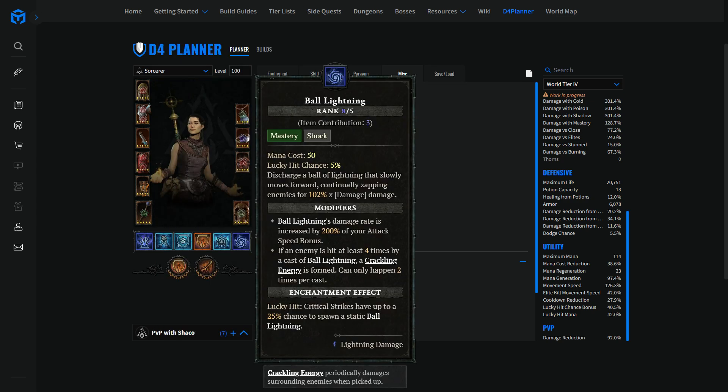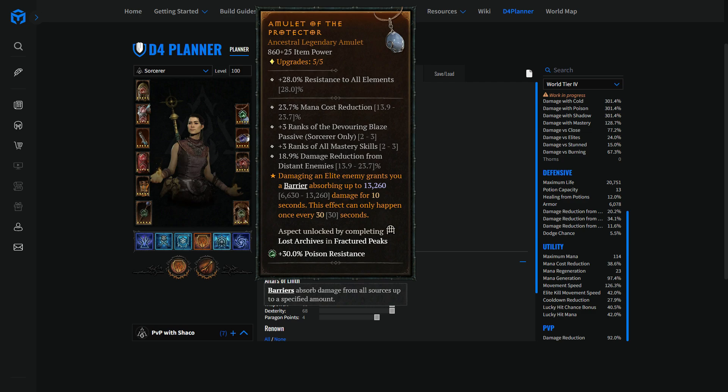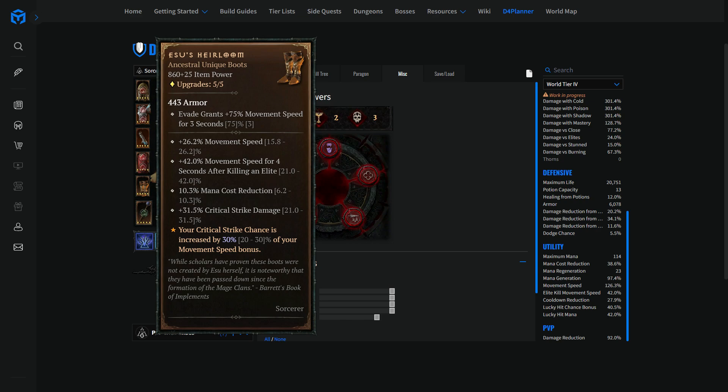By just having one movement speed roll on your boots and having that, you'll be capped out most of the time at 200% movement speed. You evade through Metamorphosis to a location you can control — bang, you're moving for three seconds at 75% movement speed. The combination of those three items is pretty solid. It will help you close the gap between you and enemies, help you dodge skills such as a poison rapid fire attack from a rogue opponent.